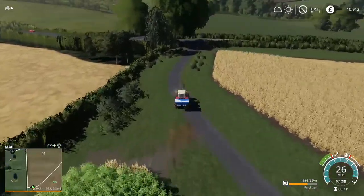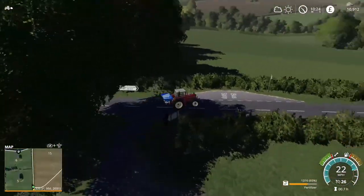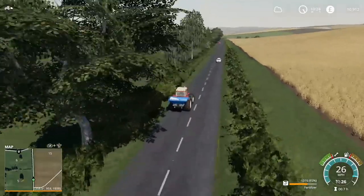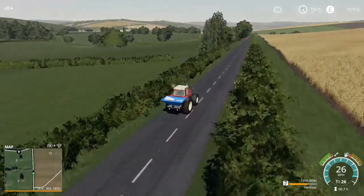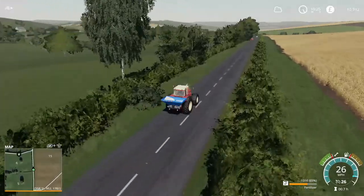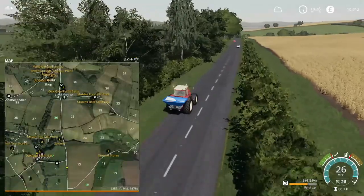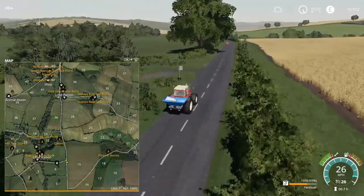We'll go and make a start on harvesting field 36. We'll bring this back over to the yard and get the combine up there. But we'll stop first here and get a couple of sheep bought — maybe four or five, see how many we can buy. For this first lot we'll just buy them at the gate here and get them delivered. Maybe in the future we'll get a cattle trailer and transport them. Is there an animal dealer on this map? It is — I can't see it, must be up there at the top.